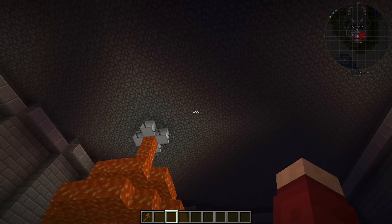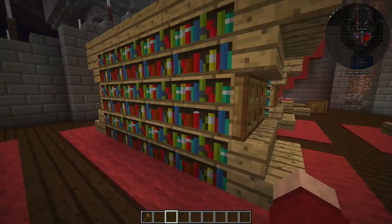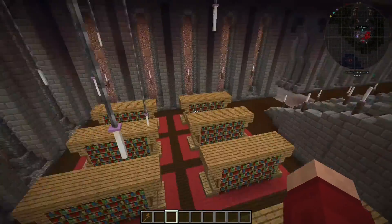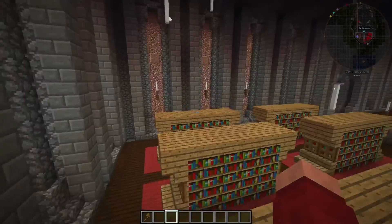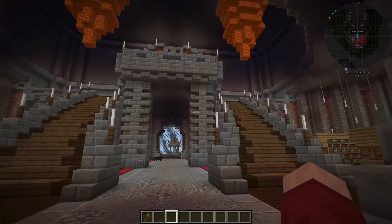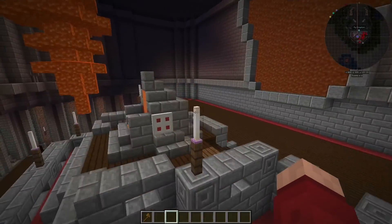On this side we have our library — you can just pick up a book and go read it over here. There's a nice candle and I really like this. I started using end rods up here which I really liked, and there are a lot of end rods in this build. I think it looks good — it's not too much. We're lighting stuff up with end rods and fire mostly, and some hidden lighting here and there.